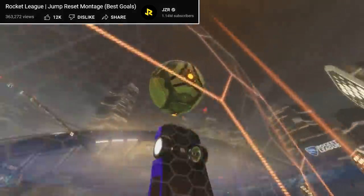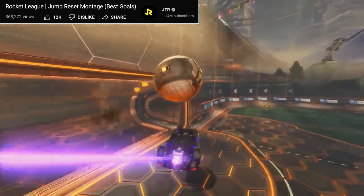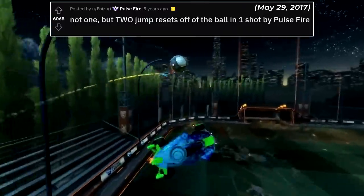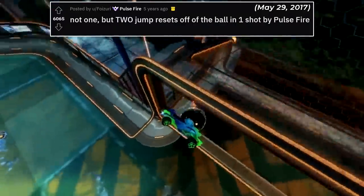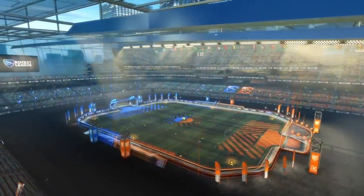By early 2017, jump reset seemed to be the most common description for getting your dodge back off the ball, with examples such as the title of Jayzar's montage and a double jump reset post from Pulsefire. Finally, by late 2017, ball reset and jump reset fell out of use, and the simple flip reset description as we know it was fully embraced by the Rocket League community.